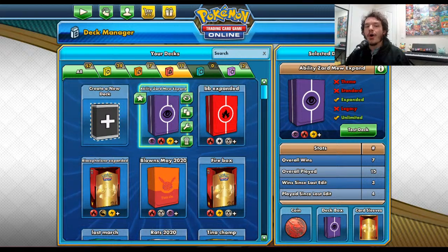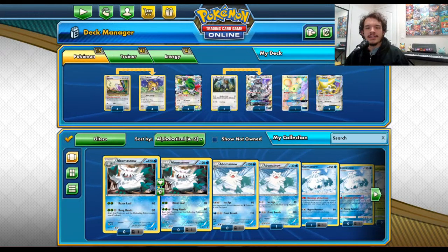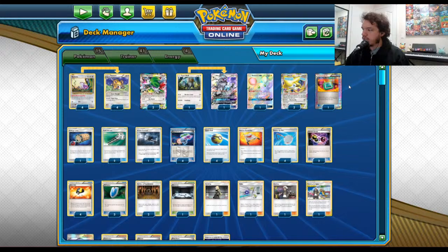Expanded format goes back further — cards go all the way back to the Black and White era, which is just awesome. When you get to use old cards, it is fantastic. I currently have a Raticate list that I have loved over the summer.